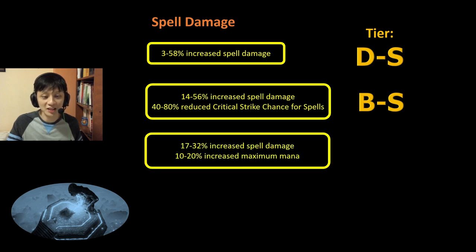There's also another variant: 17-32% increased Spell Damage with increased Maximum Mana. If you are Eldritch Battery, you actually do not want increased Maximum Mana because it will increase the mana cost of your Divine Blessing cast. However, if you are a Mana build not using Eldritch Battery, then this 10-20% increased Maximum Mana is definitely beneficial.